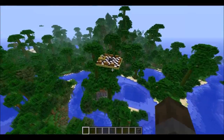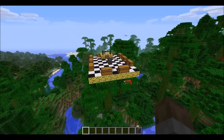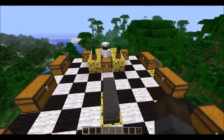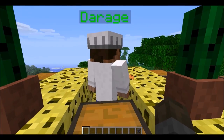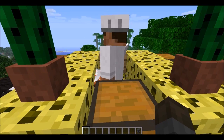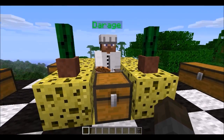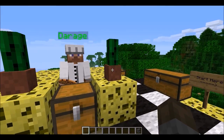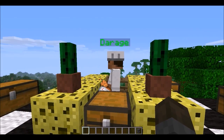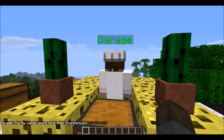So here's my little chef place — my bakery thing on top of a jungle tree. Here's Daraj. He is a baker. He's holding a cookie and a cake, because he's probably baking right now. Let's see what he has to say. 'Try my cakes. You'll love them, ScorpionLynx.'